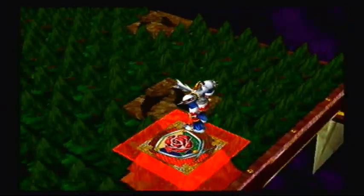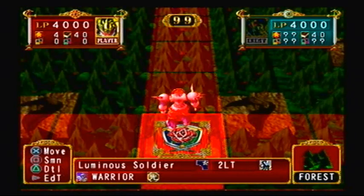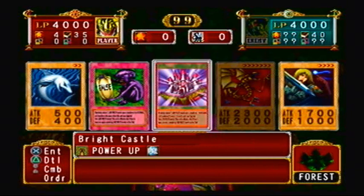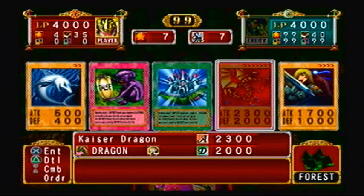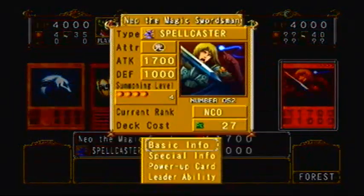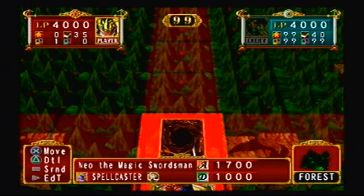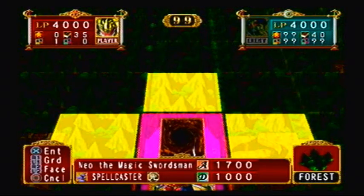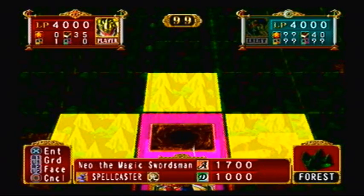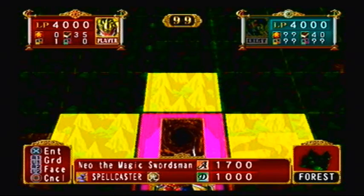Certain monsters will have a type advantage on certain points of the field. You can press X to move your deck leader anywhere that's glowing, or press Square to summon a monster anywhere on these blue squares. We got Fake Trap, Bright Castle, and Kaiser Dragon. Kaiser Dragon I cannot summon because that's 7 stars, and every time you start a duel you only get 4. Neo the Magic Swordsman could be summoned right now, as could the White Dolphin. Could I power up Neo the Magic Swordsman with the Bright Castle? Yes, I can! So I think I'm going to summon him. I'll leave him face down. I can put him face up with L2 and R2 — R2 to go face up, L2 to go back face down.